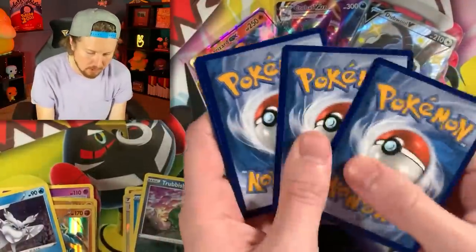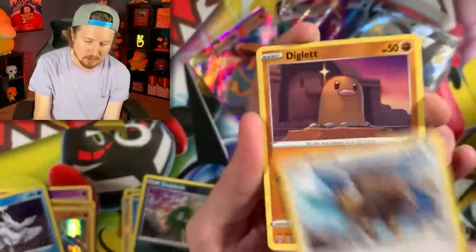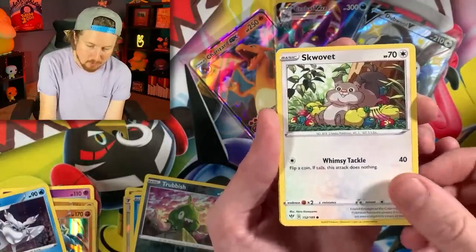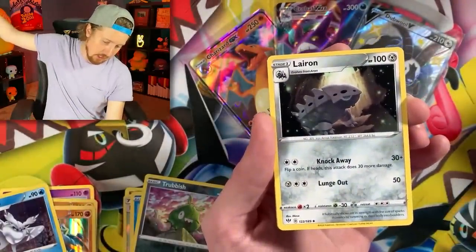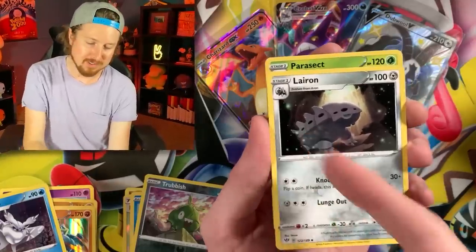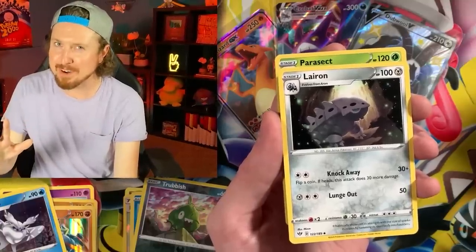Darkness Ablaze — Full Art Charizard VMAX is inside of this set. I feel like a little bit of a harder one to pull. We have Tauros — is anybody's favorite Pokemon Tauros? You know how I am with Psyduck, like my favorite Pokemon. We got Skwovet, Shelmet, Phanpy, Energy — layer on, not layer off. You see what I did there? Because on and off are opposites, and I decided to say 'layer on' instead. I thought I was pretty smart on that one.